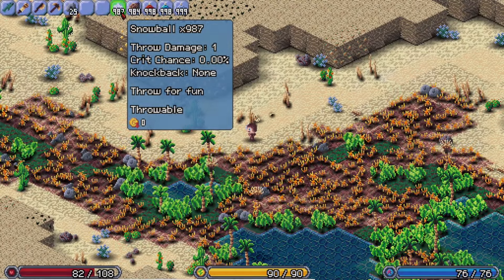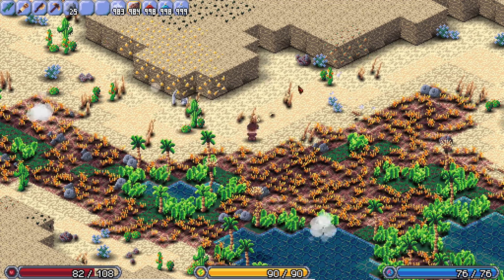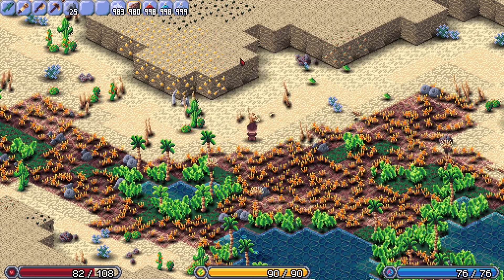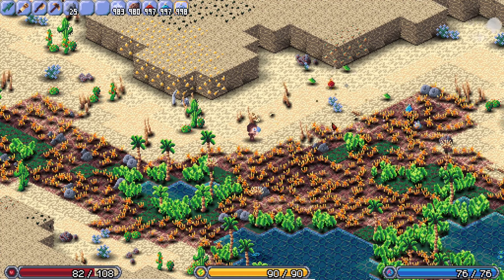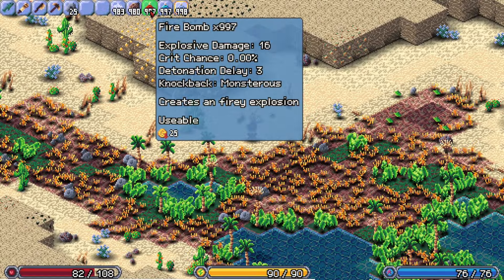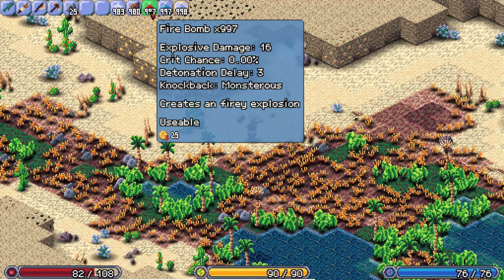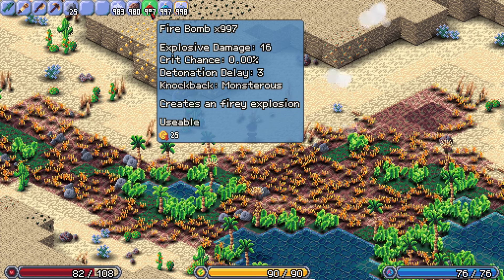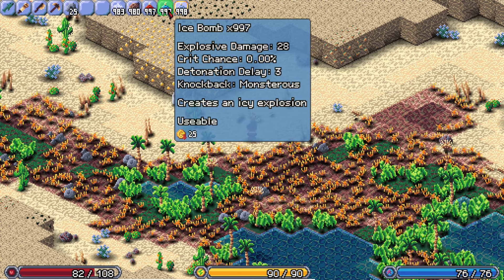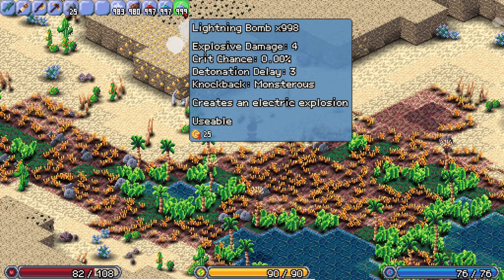I've added some new throwables and explosives into the game: specifically snowballs, coconades — which are little exploding coconut grenades — as well as firebombs, ice bombs, and lightning bombs. The fire, lightning, and ice bombs each apply a debuff. Such as the burning debuff with firebombs to set your enemies on fire — it also gives them a little speed boost, so watch out. Ice bombs do the exact opposite: they will chill enemies and slow them down. And finally, the lightning bombs will apply an armor debuff which will reduce the armor of anyone in the blast radius.